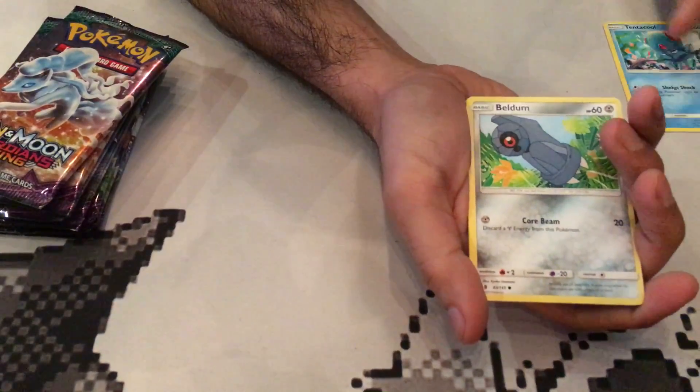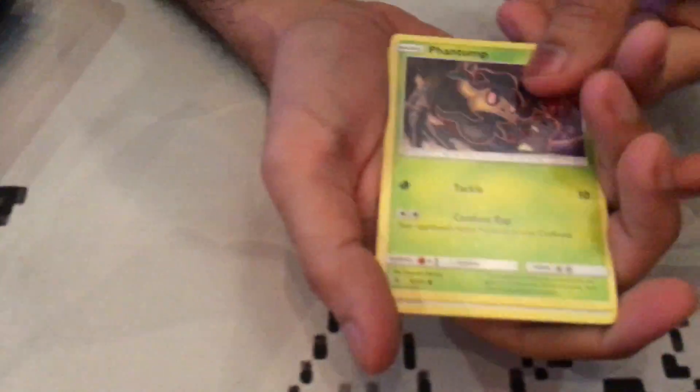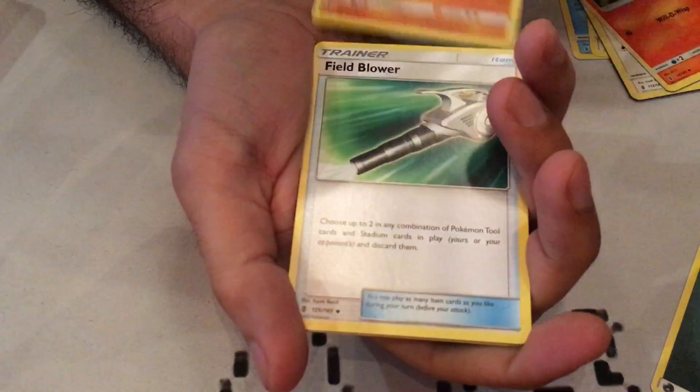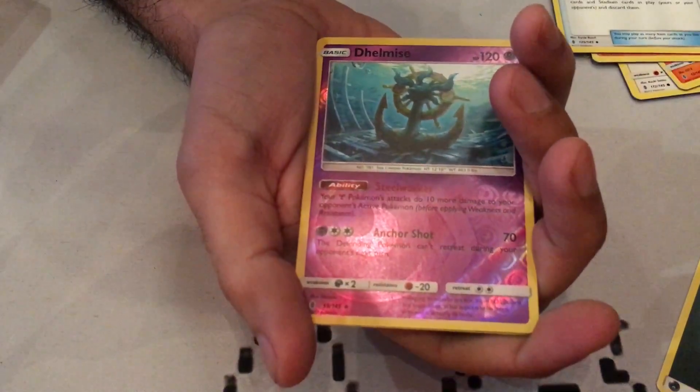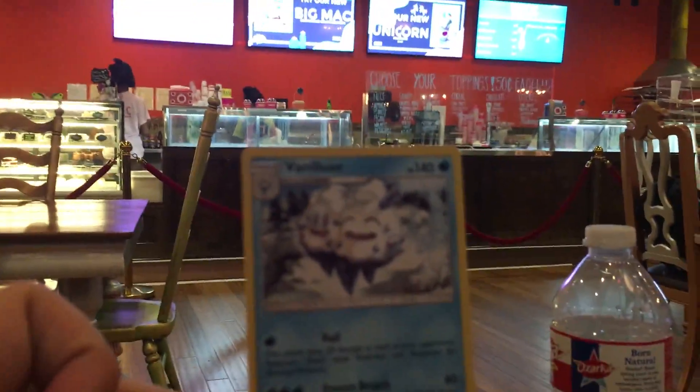Alright, we got a Tentacool, Beldum, Hielo Reptile, Phantom, Stufful, Lampent, Sudowoodo, Fuel Blower, Reverse Holo Del Mize, and Vanilluxe. And fitting enough, an ice cream card at an ice cream bar.